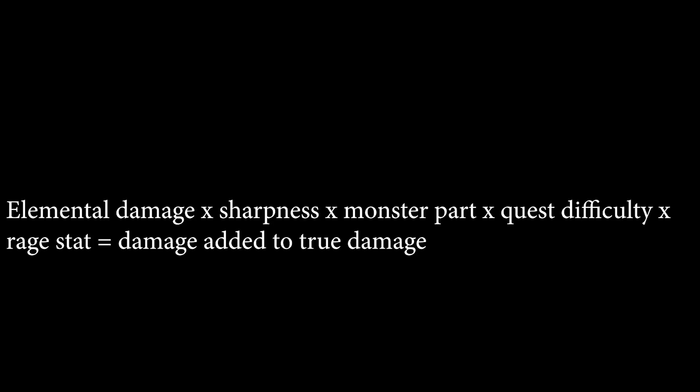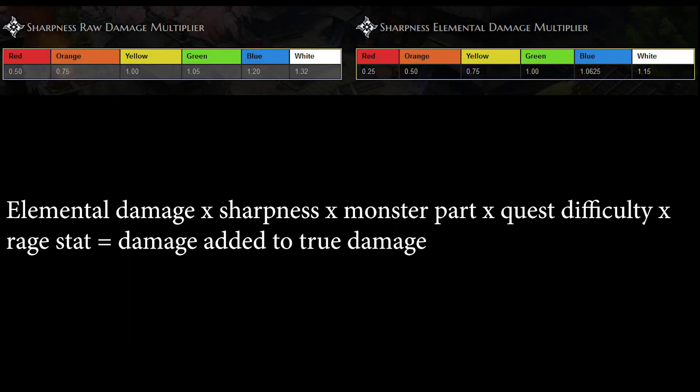Let's calculate elemental damage now. The elemental damage is going to need sharpness, monster part, quest difficulty, and rage stat — and that is going to be damage added to the true damage. Let's remember that the sharpness values are wrong. I'll add the right ones on screen so you can take notes. I am going to attack the dummy with only the sharpness value so you can check how the math works.